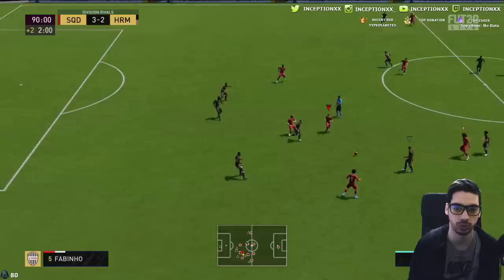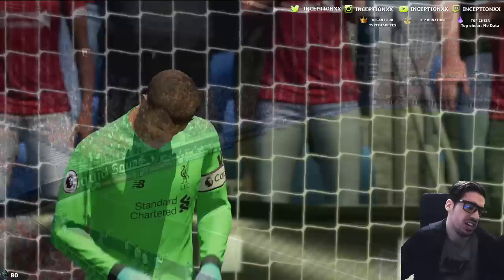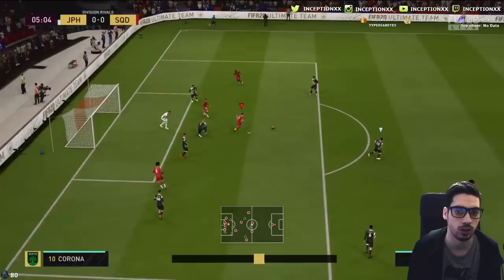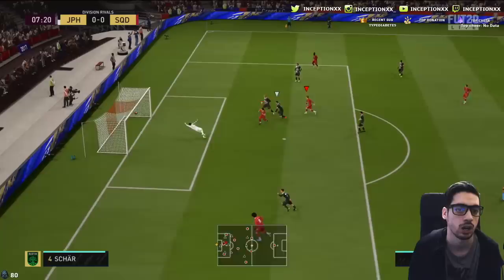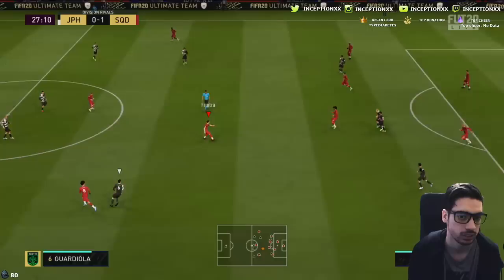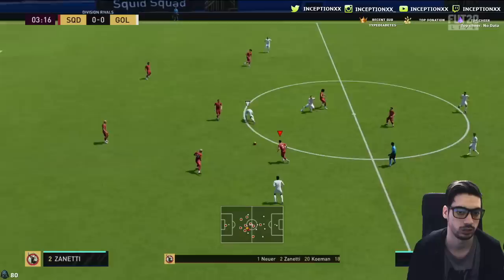It doesn't help that the gameplay right now is one of the worst that exists in this game — I really can't control my players properly. But the thing is he's still not compensating well for it either. He just feels like he's there; there's nothing really special about the card so far. I got a good touch there — that was a good first touch with Valbuena. The goalkeeper was manually goalkeeping — he thought I was going to shoot across goal right away. Valbuena with good off-the-ball movement to kind of force that out of him.